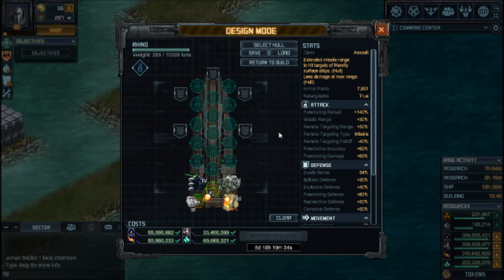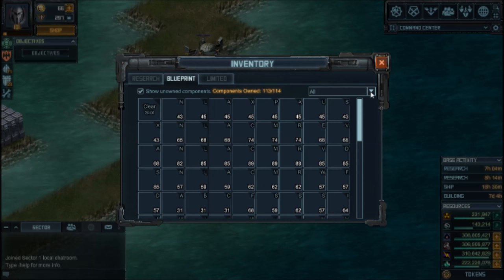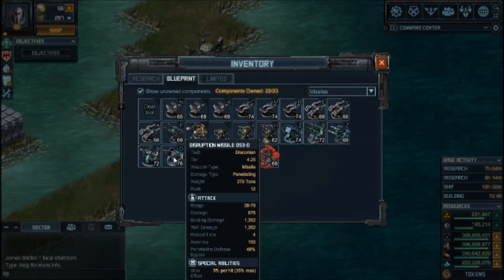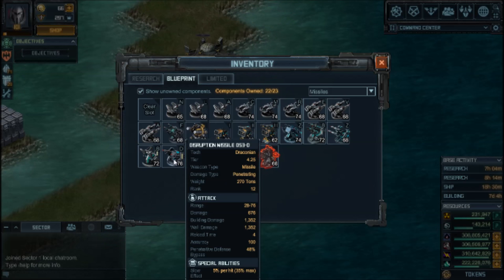Next let's talk about weapons. One option is the Disruptor Missile from research — it builds relatively fast and should slow down incoming ships. But I've noticed in this raid all enemies seem to be unreactive, so the slowdown really doesn't work. So I'm not going to use it. For other purposes it's good — it helped a lot during revenge raids, for instance.